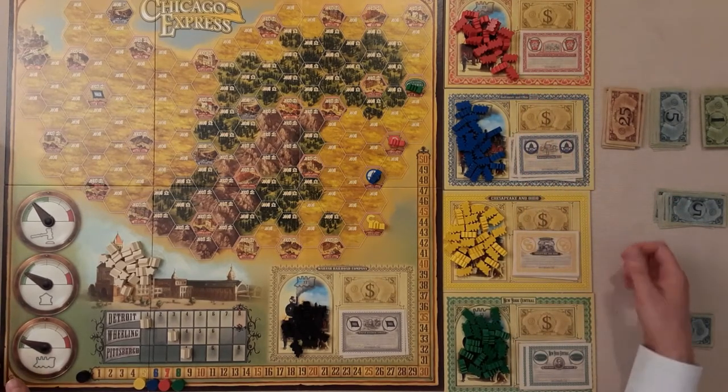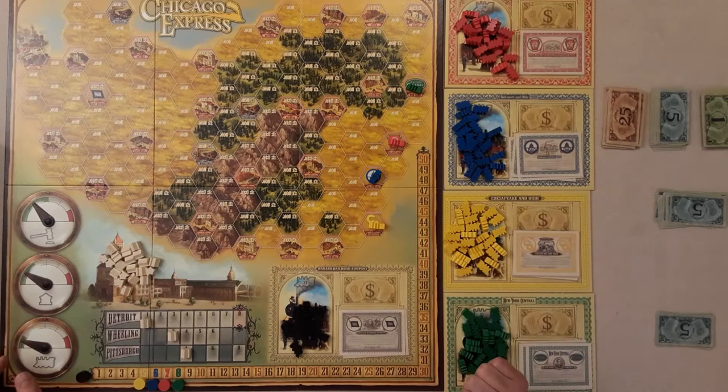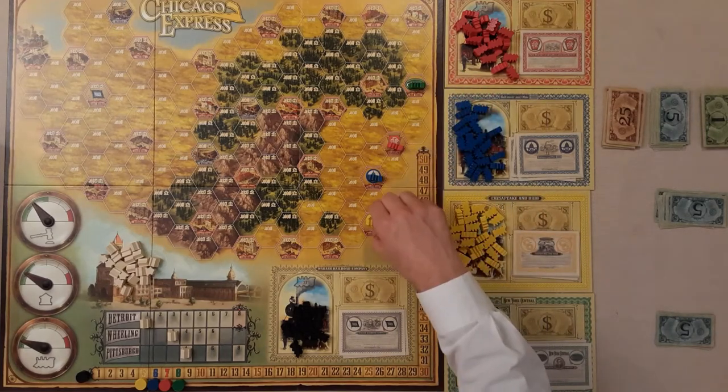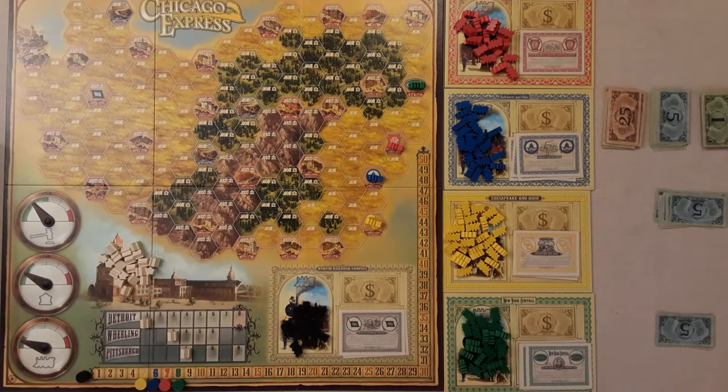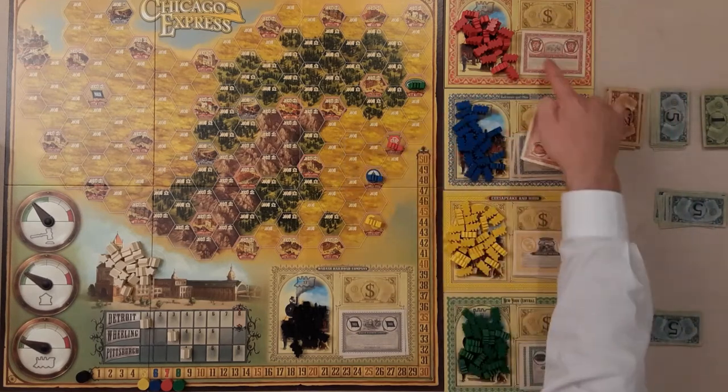On the income track you can see the starting positions: yellow starts at five, and blue, red, and green have their starting values too. Their starting locations on the board are also fixed every game. Red is auctioned first — the first player has to bid a minimum of seven and goes straight in at 10. Second player goes 13, then 14, then 15. That player passes, and the highest bidder at 15 wins the share.